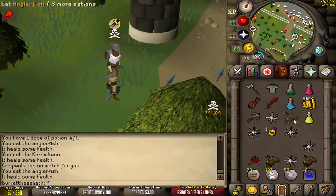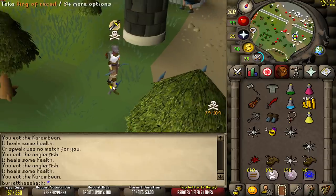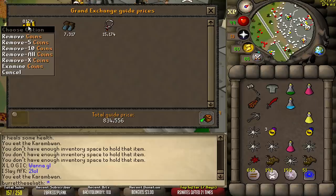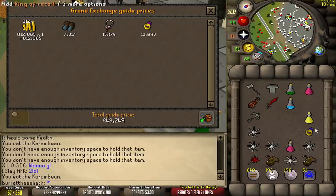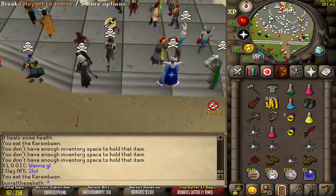Nice, super perfect. I kind of wish he survived with a little bit of HP so he could hit my venge and my gmaul king off, but we got the kill. Okay, we somehow got 800k cash. I'm not sure how, but I'm not complaining. Loot 917k, easy peasy.